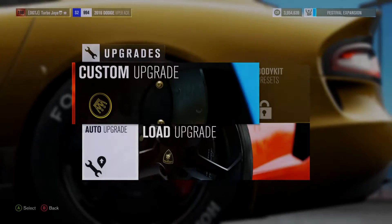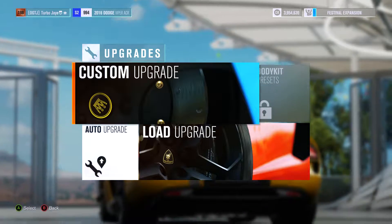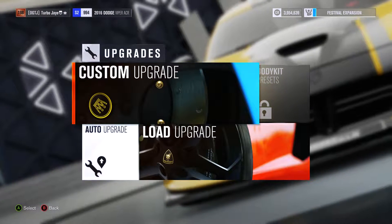Today we're going to be comparing Aero Wang vs. No Wang. Right now we have No Wang on this — well, I guess it's old now — but this 2016 Dodge Viper ACR.